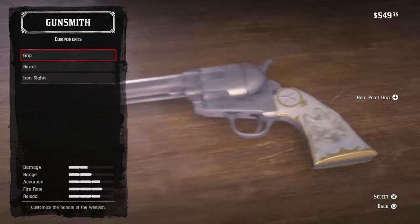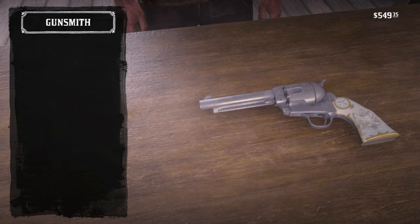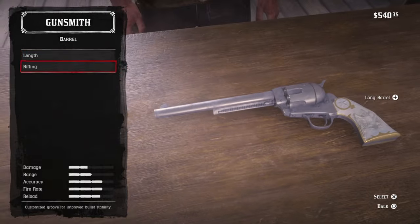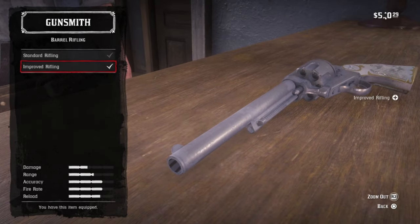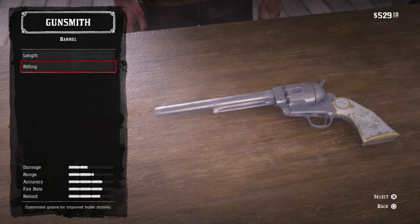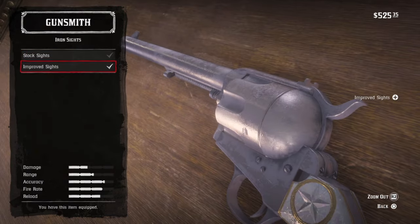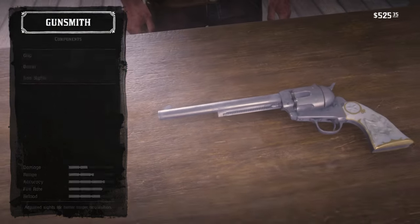I like to get the same upgrades, just in case we grab it by mistake. In this case, a long barrel, rifling iron sight, and a hero grip. Really like the look of a long-barreled revolver. If you're serious about your shooting, you'll want to add sights to your gun.